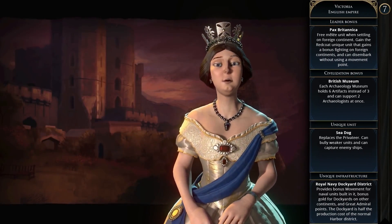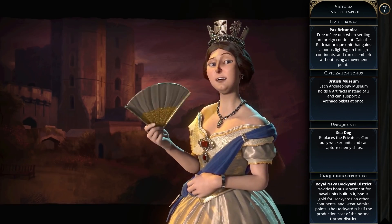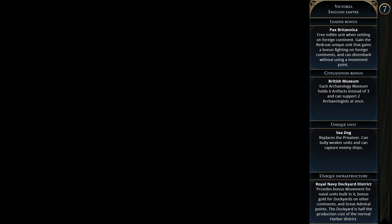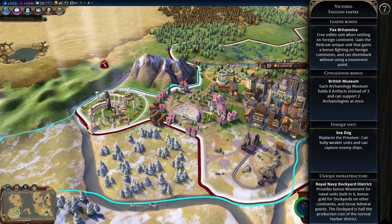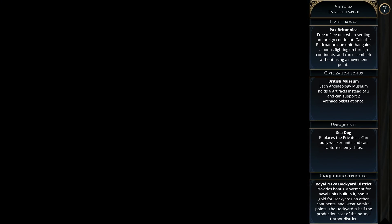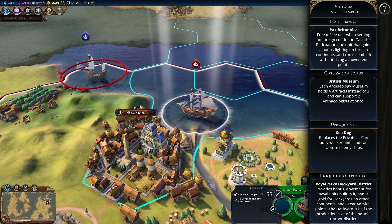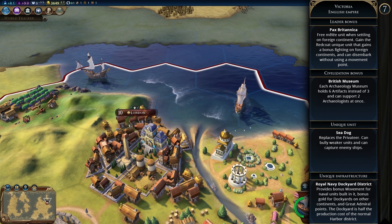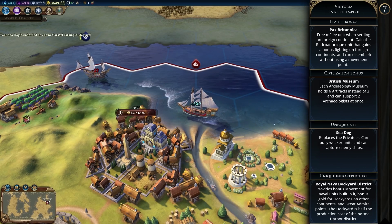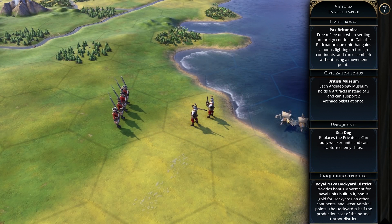Then we have the English Empire under Victoria. Victoria's leader bonus is Pax Britannica — you get a free melee unit when settling on foreign continents. You also gain the Redcoat unique unit that gains a bonus fighting on foreign continents and can disembark without using a movement point. The permanent civilization bonus is the British Museum, where each archaeology museum holds six artifacts instead of three and can support two archaeologists at once. The Sea Dog is the English unique unit replacing the privateer — it can bully weaker units and capture enemy ships.